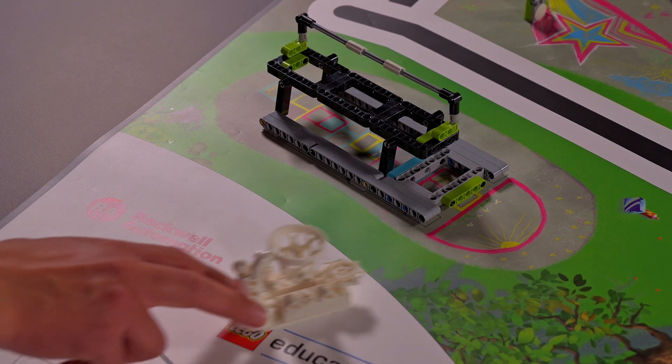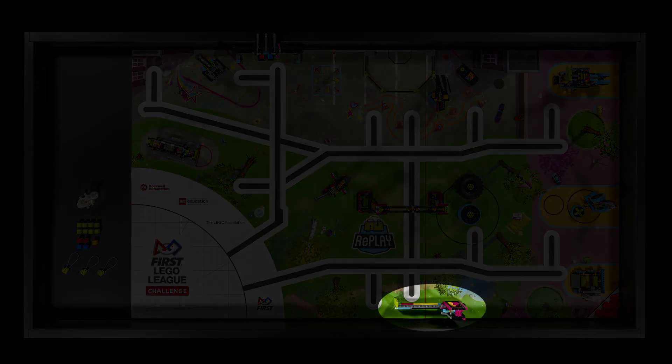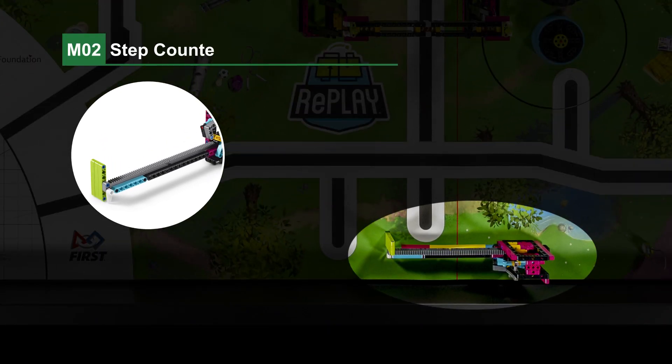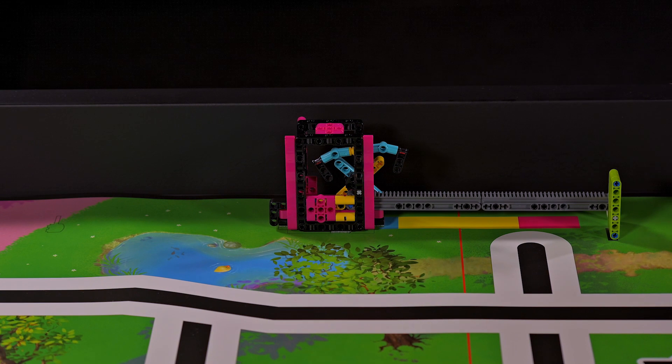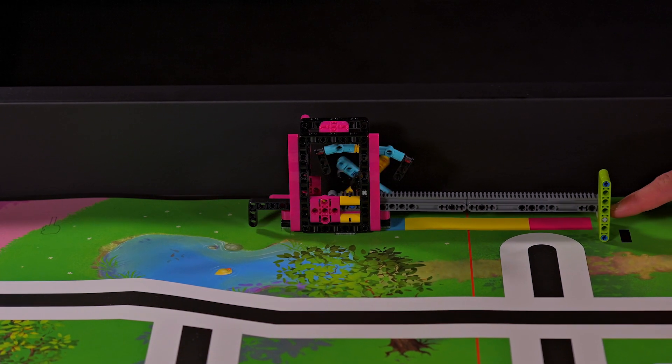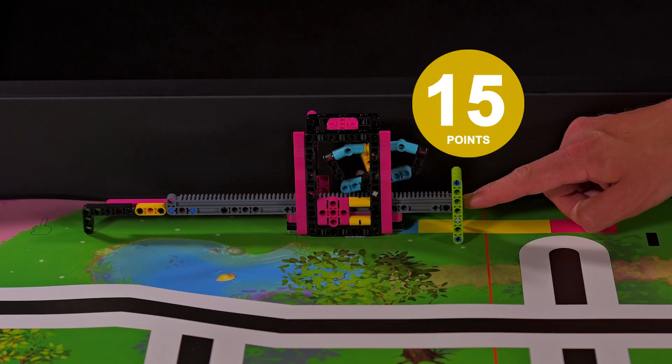Mission 2 — Step Counter: the robot slides the step counter slow and steady. The further it moves, the more points that are scored.